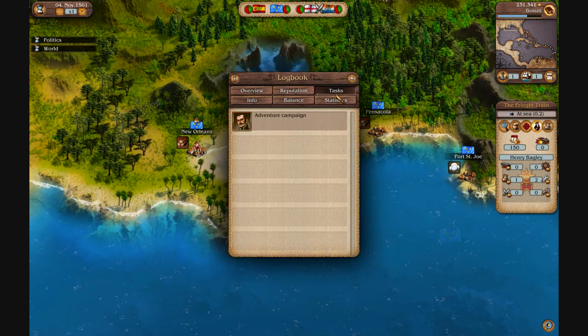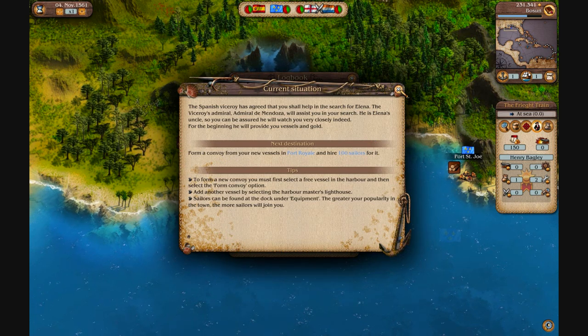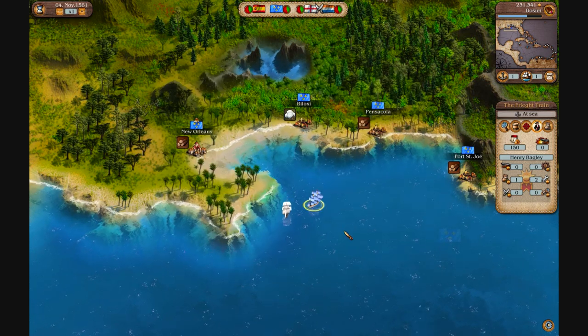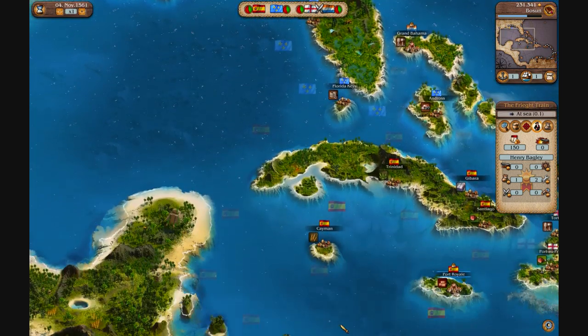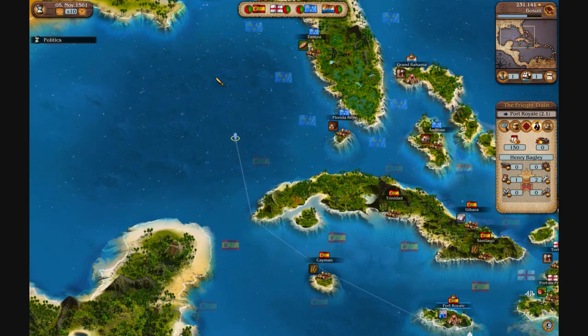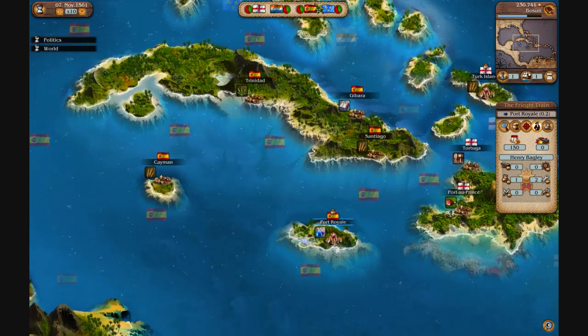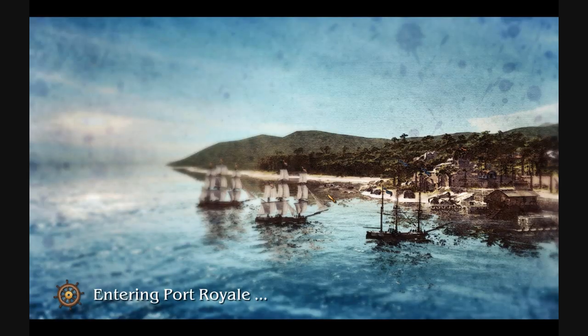Let's check the daily quest for the adventure campaign: form a convoy from your new vessels in Port Royale. Port Royale is featured down here, so we send our ship there and use the space button so you guys don't have to watch that. And we're there. Subscribers have been going up and so have the video views — please keep it up, tell your friends, comment, like, and keep this channel active. Thank you so much.